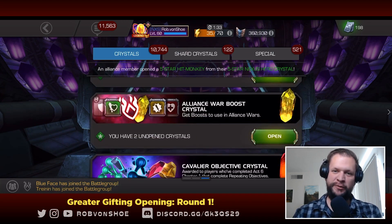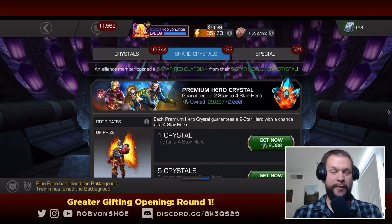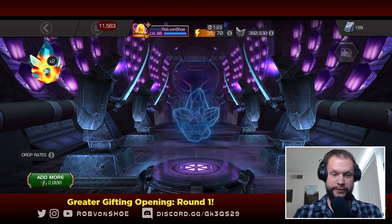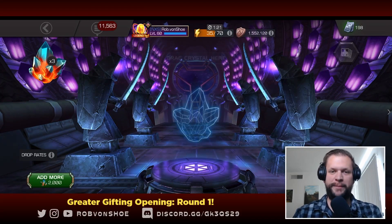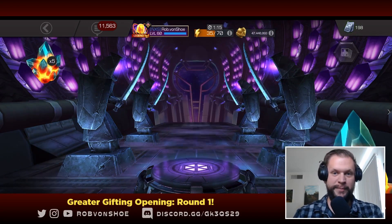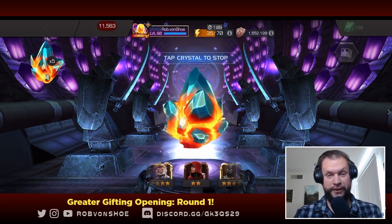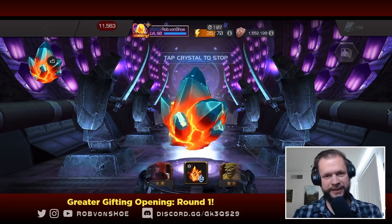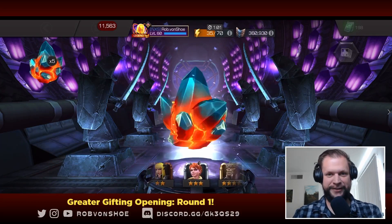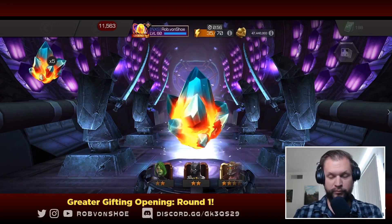Hey, hope y'all are doing well. Today is round one of the greater gifting crystals opening. I wound up getting five of these and four milestones, so there are 11 greater gifting crystals to open today. I'm hoping to pull some tier five basics, some six star shards, tier two alpha — any of that would be fantastic. But the real prize is finally pulling four star Thanos. I don't care about the five star or six star, I just want the four star to satisfy that crazy collector itch.